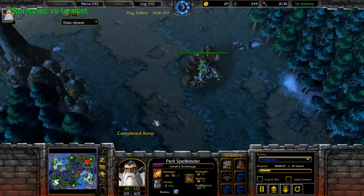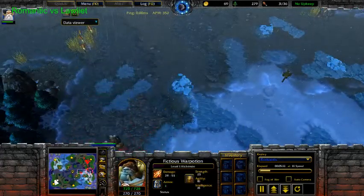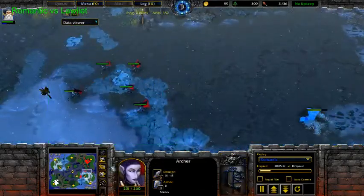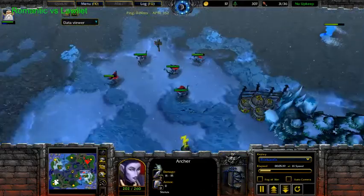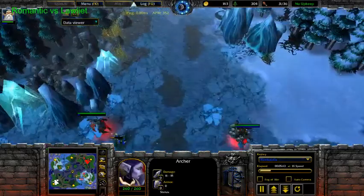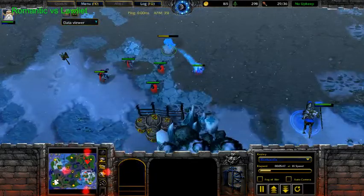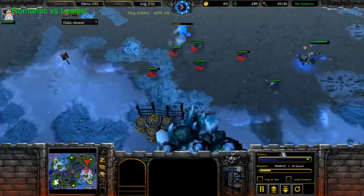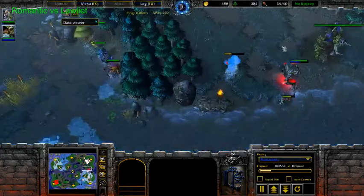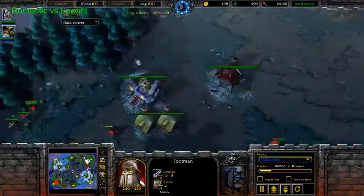Let's remove the fog of war — I want to see everything. Keeper is level three, actually. He got way more. And these five Archers that he didn't lose in the early game make all the difference. He's got all the map control now. Romantic is down to like two footies — 29 supply versus 34 with a level two Archmage.